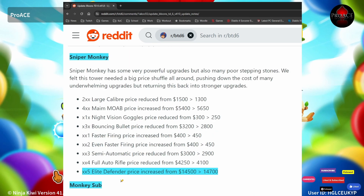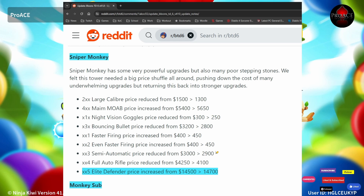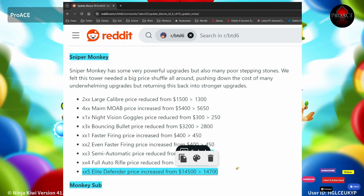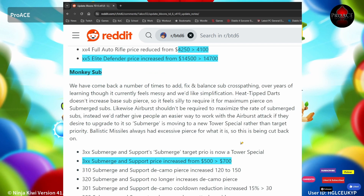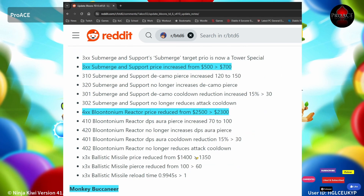Sniper Monkey — the Elite Defender price increased from 14.5k to 14.7k, and they've reduced the cost of getting there by a couple hundred, moving the 3rd and 4th tier cost to the 5th tier. Monkey Sub: 3XX Submerge Support target priority is now a Tower Special. The 3XX price increased to 700. The Plutonium Reactor went down in price, and the Ballistic Missile also went down in price.